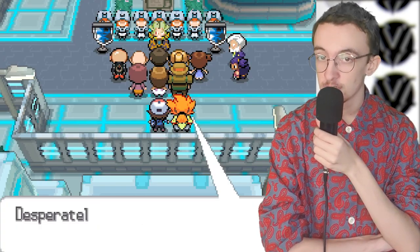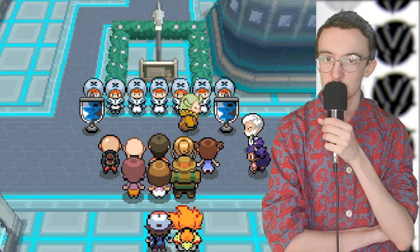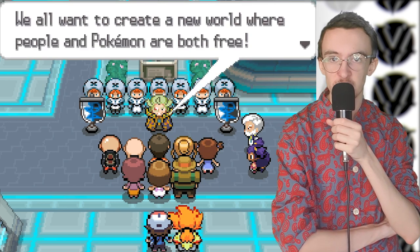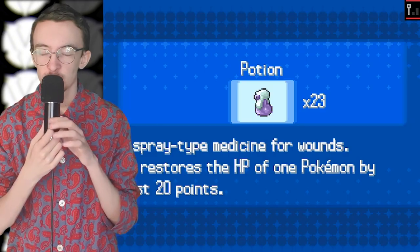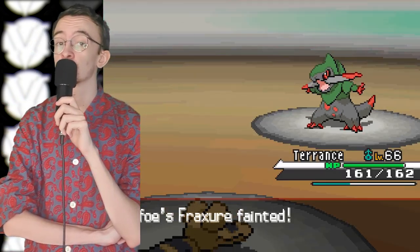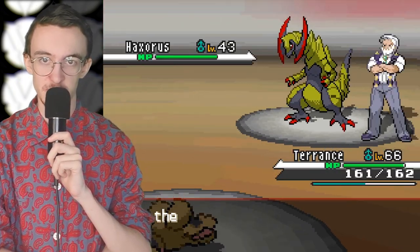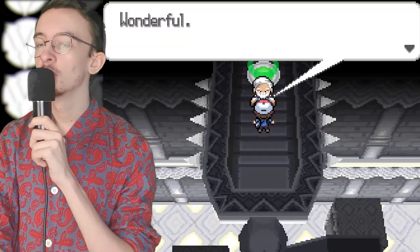We need to defeat Drayden, the dragon-type gym leader of Opelucid City. We make our way over another long bridge and there's another Team Plasma rally - emboldened now that they've got Zekrom, spreading their propaganda to scared masses. After fumbling the dragon puzzle a bit, we fight Drayden - a tough fight, he was a tough cookie to crack. But we do crack him - I beat that old man's ass. And from there, I have completed the gym challenge. We've got all eight badges. It's time to take on the Elite Four and Victory Road - let's go!